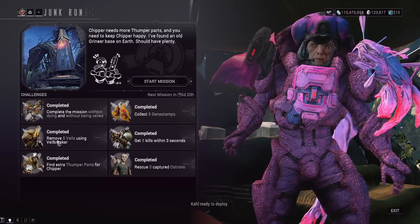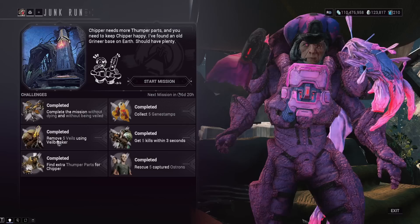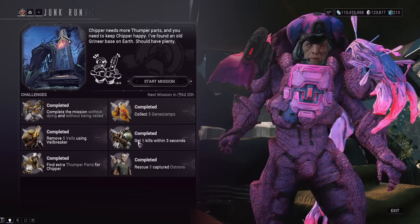Unlike last week, removing the veils here is a much bigger deal. When you remove the veil from a Grineer trooper, that trooper will join your team and be a commandable teammate for the rest of the mission. You want to break the veils this time — before it was just for collectibles, but now it's actually very helpful.